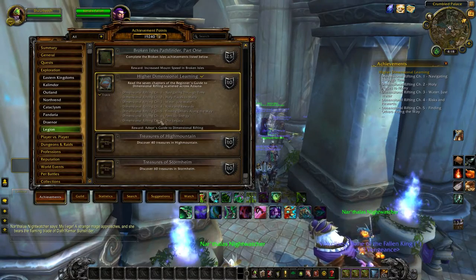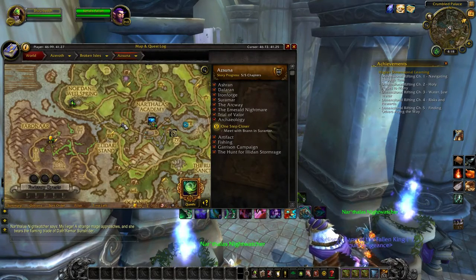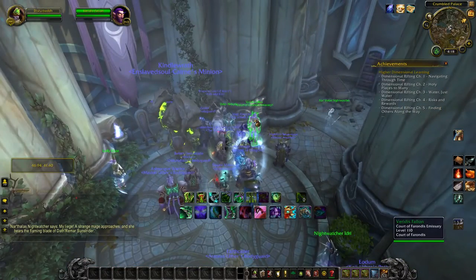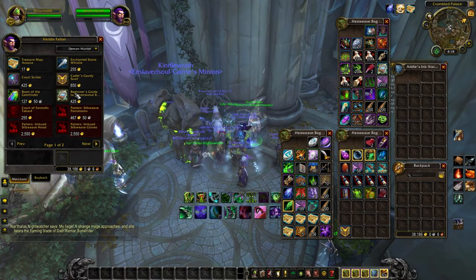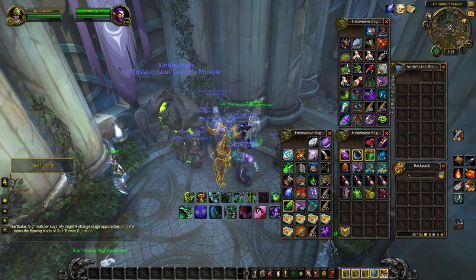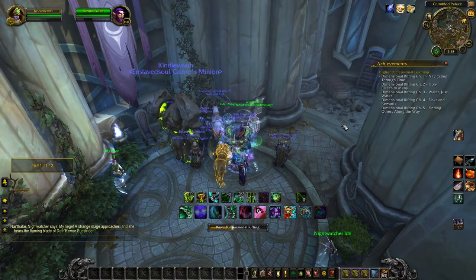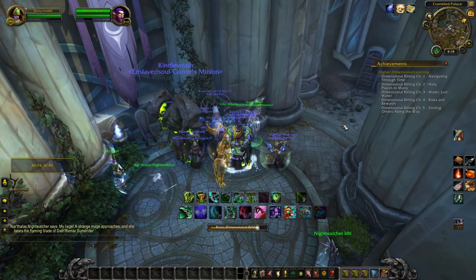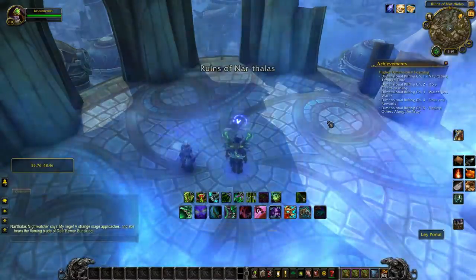In order to complete this achievement, you will have to read seven books scattered throughout Azurna. The reason it is important to have the Dimensional Rifting book is because it will teleport you to a book location. It does have a four-hour cooldown and you will want to use it on cooldown. It can only be used in Azurna. The downside is it costs 500 gold and requires Revered with the Court of Faron.